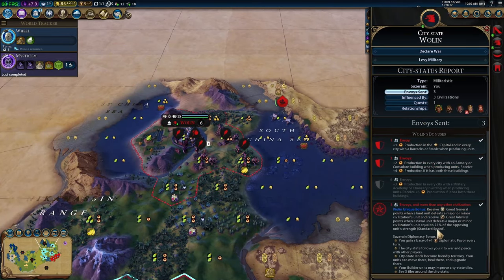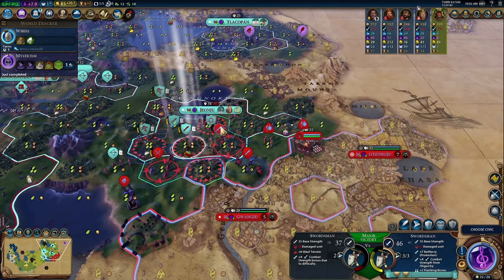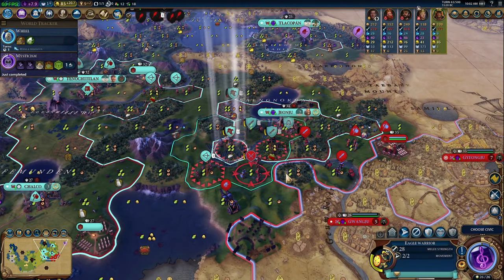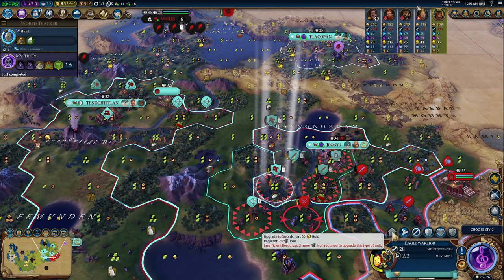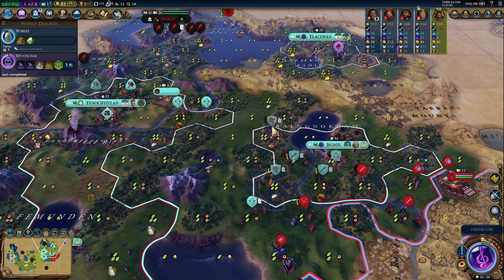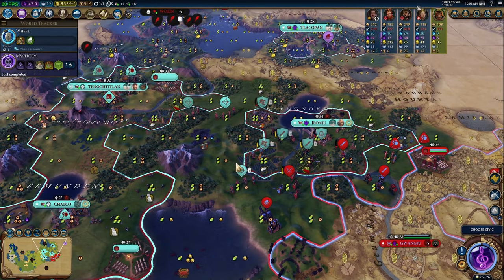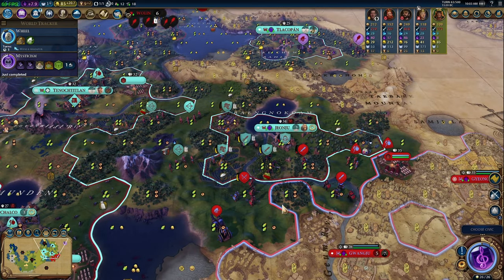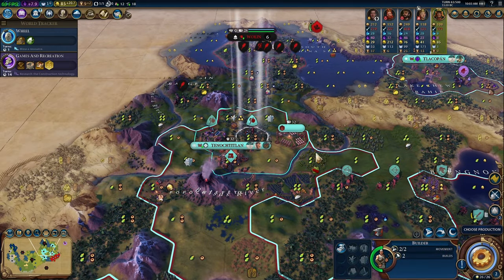We'll remain fortified with that eagle warrior — we need one more turn before we have the iron for an upgrade, which is fine. We'll keep healing and just keep bringing our archers closer. This archer will pull back. Civics-wise we're headed towards Games and Recreation. We got 10 turns left on the Warlord's Throne — that's actually pretty decent because it's going to take a while to conquer our next city anyway once we get the battering ram forward and deal with their army.